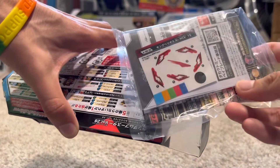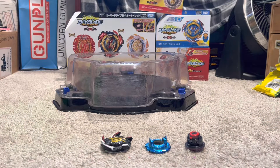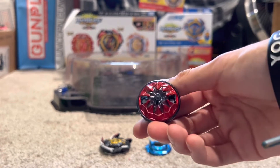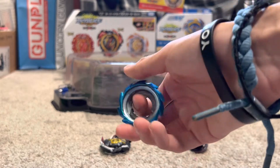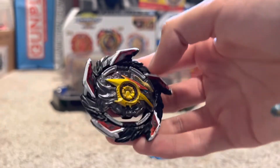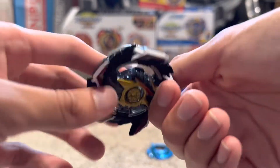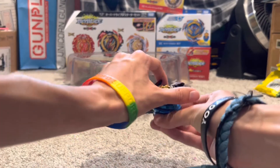King Helios! As you saw, that was King Helios. I already have King Helios so we're gonna go through it real quick. This is High Charge Dash — pretty cool, I like the red paint part. This is Karma, this is the blue Karma, and I have this on my Guilty, it's pretty cool. Here is King Helios, stickered up. It's got the metal chip and the metal chip core, which is pretty cool, and it also has 1S. Let's put it together real quick and see what it looks like.